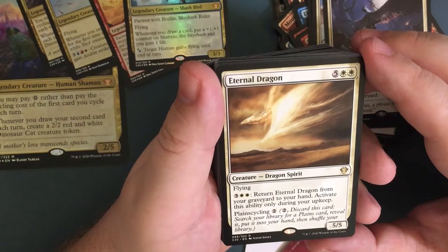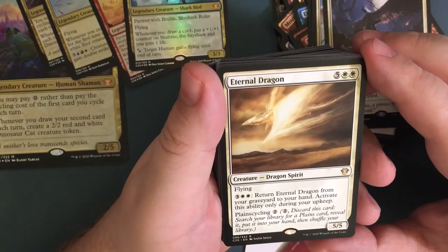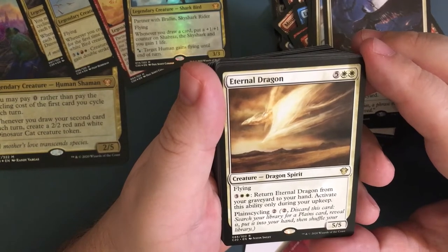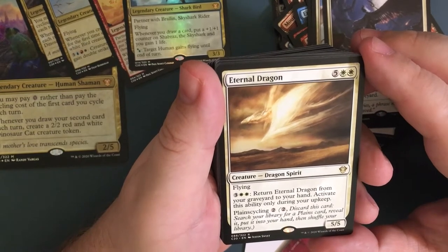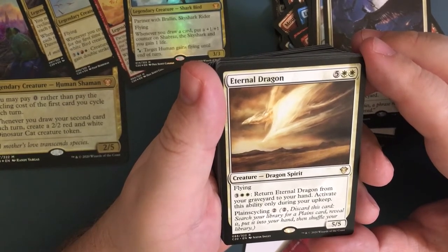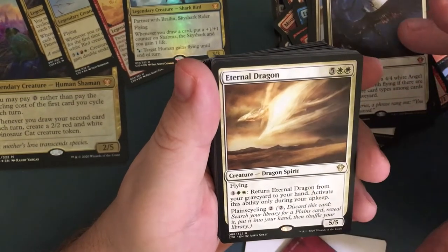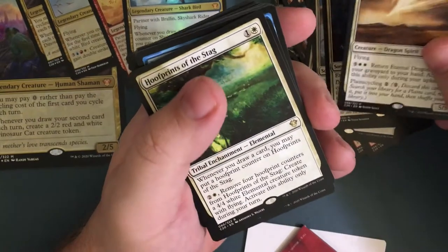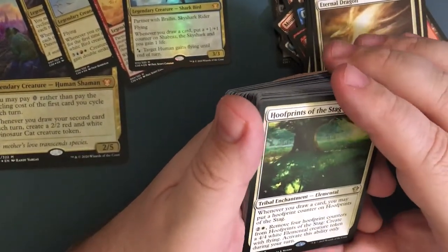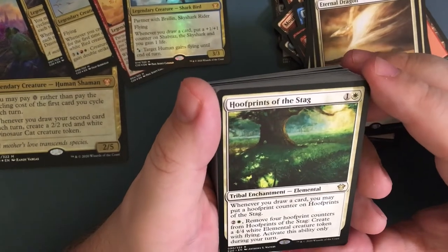Eternal Dragon — for seven, flying five-five dragon creature spirit. You can return Eternal Dragon from the graveyard to your hand, activate this ability only during your upkeep. It has plainscycling — for two, discard this card, search your library for a plains card, put it in your hand, then shuffle. Pretty expensive, but I might keep it in there just so you can get a free land draw. But then again, if you just put lands in there it'd be the same — except you get the cycling ability as well.